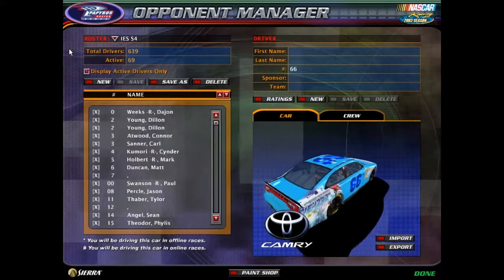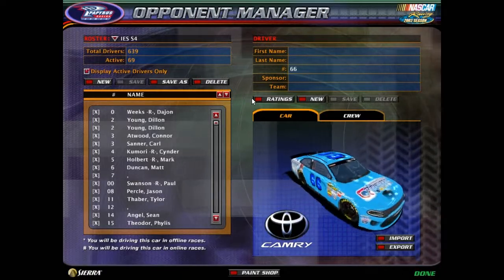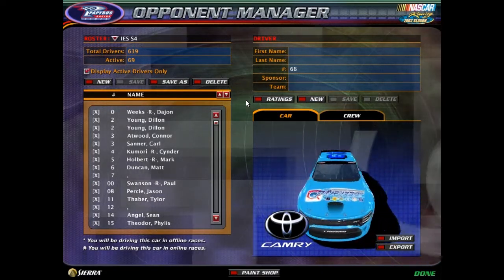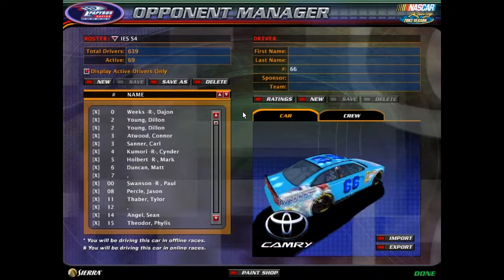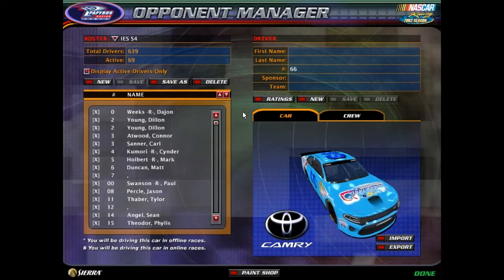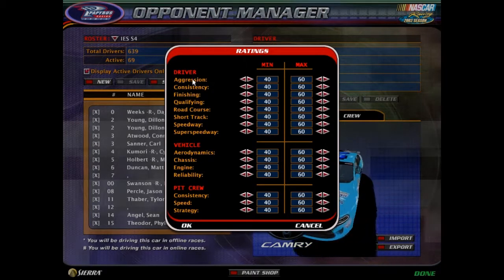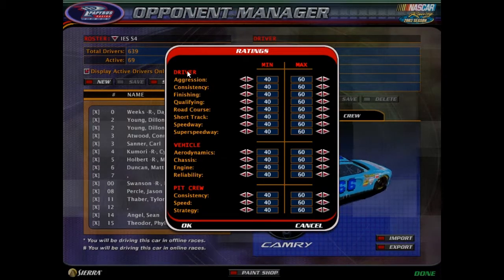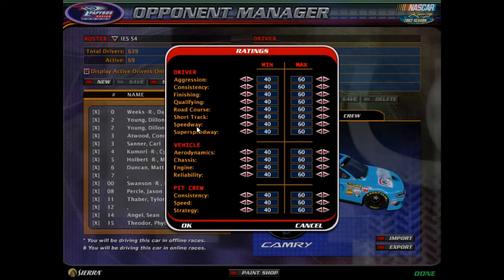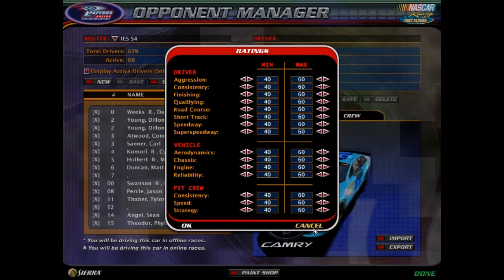Here's how it works: you post your name and you wait for an offer from the team owners. There are ratings in the IS and in ISCC races in general, in order to make things more realistic and exciting, and give the drivers and teams a bit more uniqueness. Basically, there are three different categories. In the driver category, you have aggression, consistency, finishing, and qualifying — this is driving style. Then you've got the skills by track type: road course, short track, speedway, and super speedway. There's also the vehicle ratings, which will mainly only be handled by a team owner, so you don't need to worry about that.